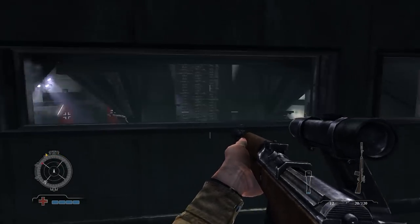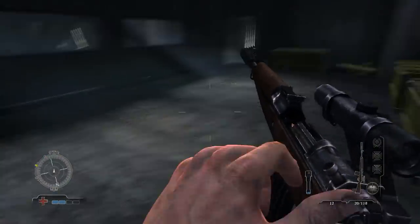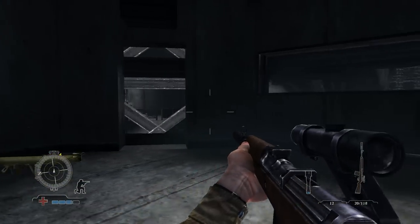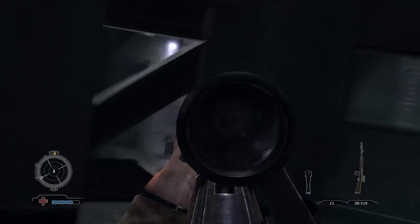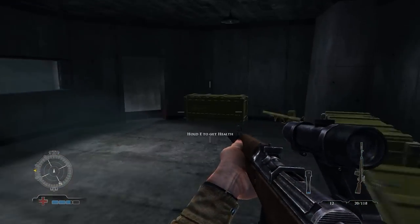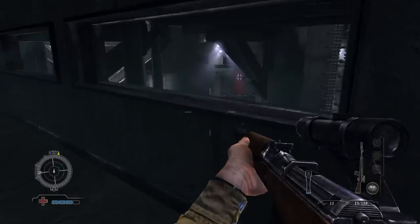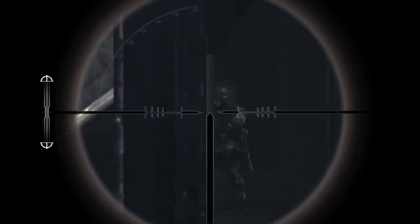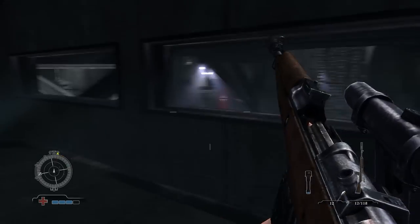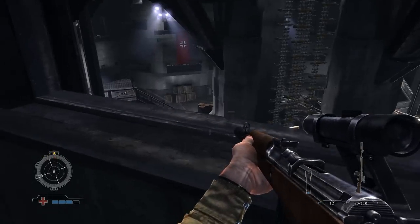The secret trapdoor gives you access to a G43, Panzerschreck, explosive ammo, and health — a nice spot to gather supplies. This room can be extremely hard with enemies constantly respawning and enemy positions firing on you from the windows. The Panzerschreck can be really tricky here since you may spot them too late, they fire on you, and it's a one-hit kill.